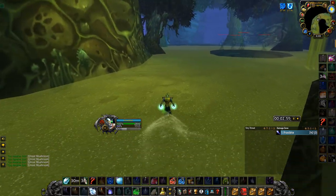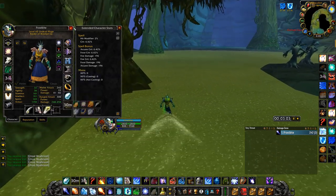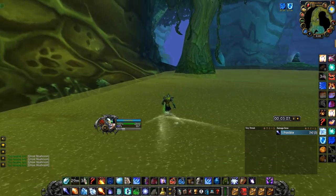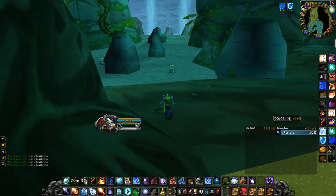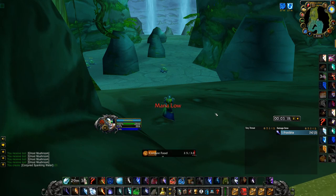You just run through the sides and use Blink to avoid mobs. You can use other things to speed up your runs, like Skull of Impending Doom, which I can use twice a run and gives a nice little movement speed bonus to get through the instance faster. I also use Nifty Stopwatch sometimes to try and speed up one run every 30 minutes.